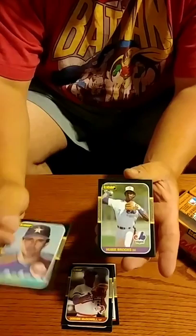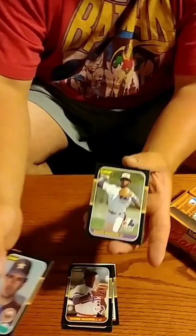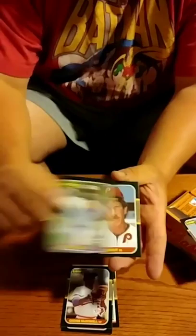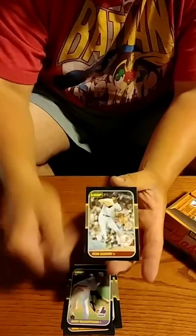We got pennies — it's a nice Nolan. Hubie Brooks. Schmitty. We got an 89 Donruss rack for $2 and an 85 Fleer wax pack for $4.50. A couple Hall of Famers there — we started off with Nolan, had Schmidt, had Clemens. Not a bad little start.